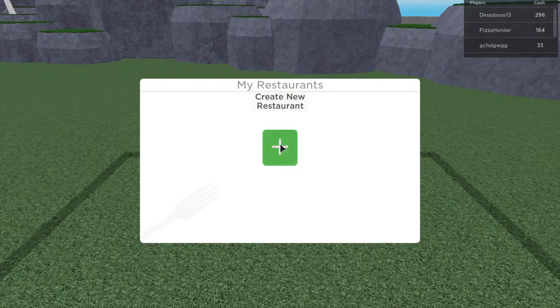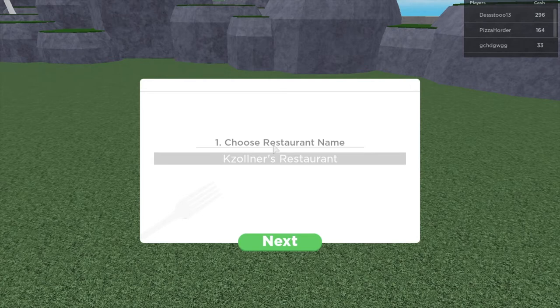Create your restaurant. Choose your restaurant name. We're gonna go with... just Kyle's restaurant. No, no, no — we're gonna call it Vibe Check.